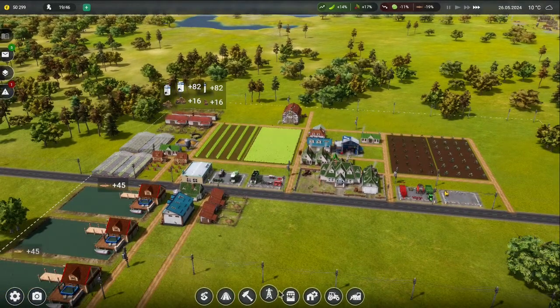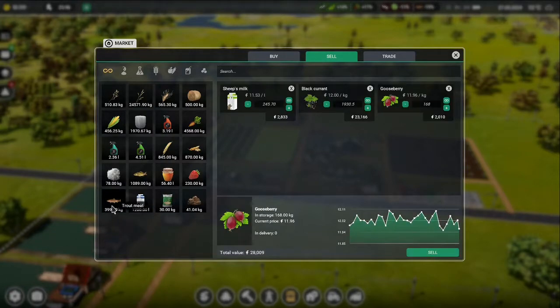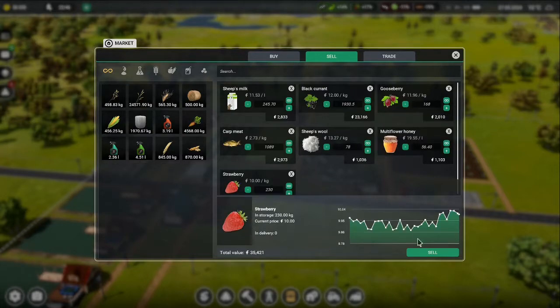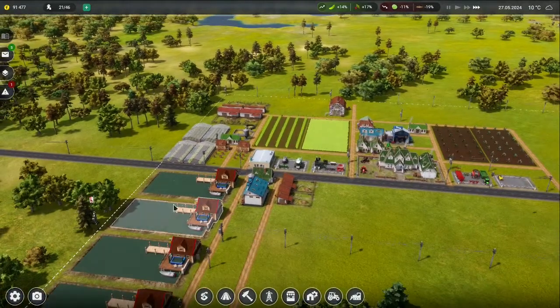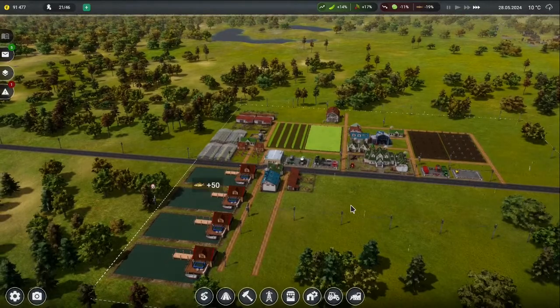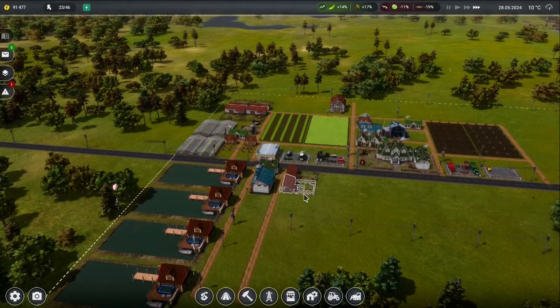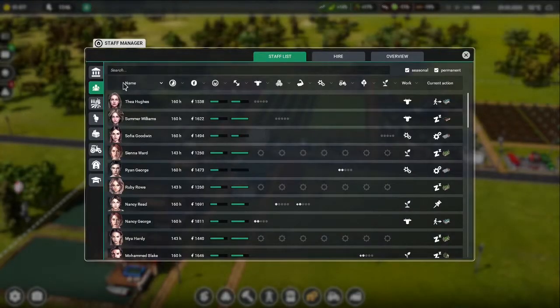There's 50 grand in the bank and the end of the month is coming up. We now have sheep's milk, more black currants, more fish to sell, some wool, and some berries — 35 grand from selling. Hopefully we're okay. We can probably set the wool to sell automatically as well. After selling everything, we're up to 91 grand.